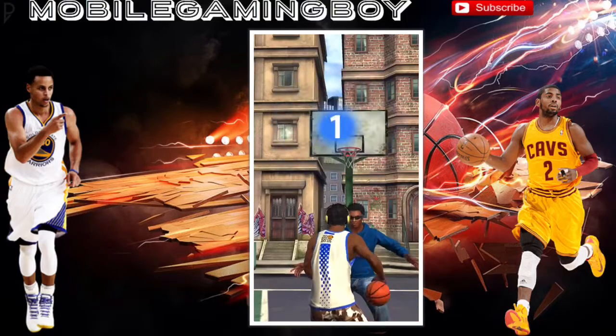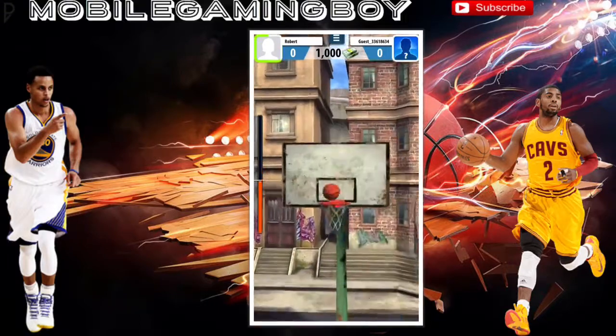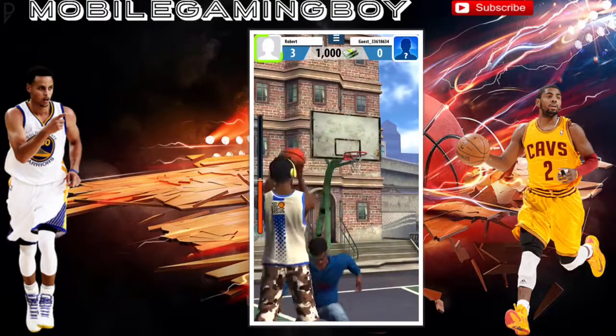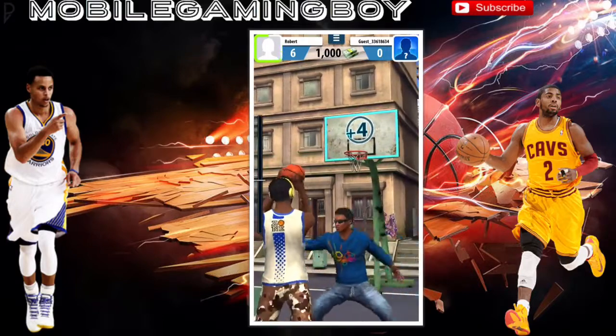Alright, I got ball first this time. Like I said — pump fake, move, and splash. That's all you want to do. Pump fake, and as soon as he jumps, splash. It's easy, and you get it perfect like every time.